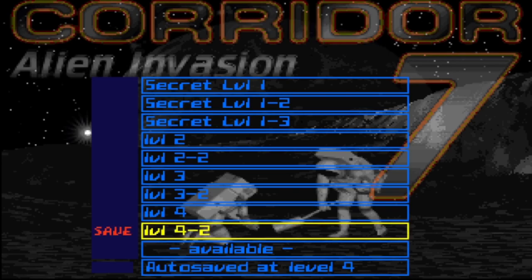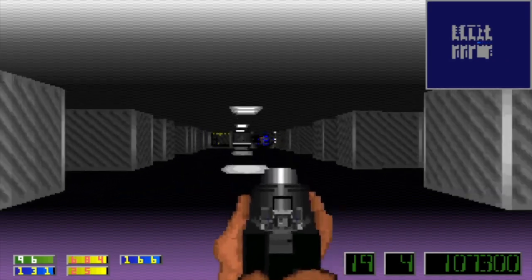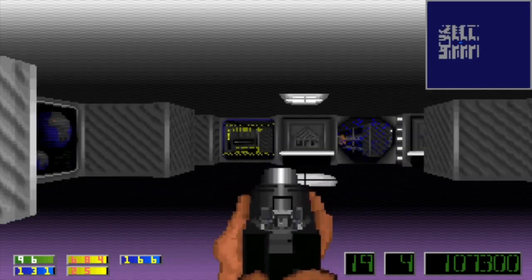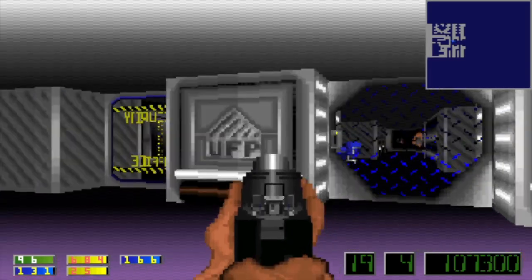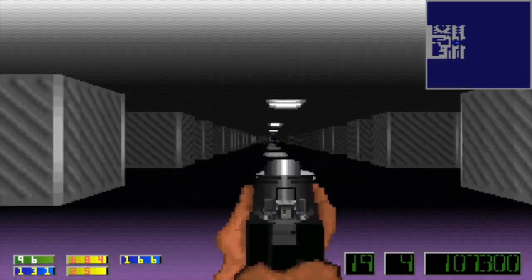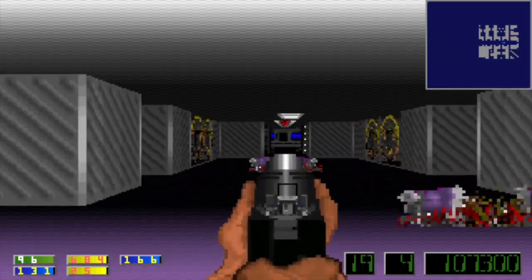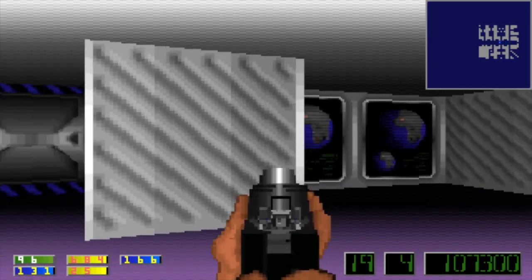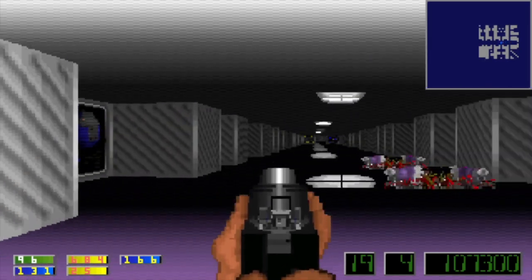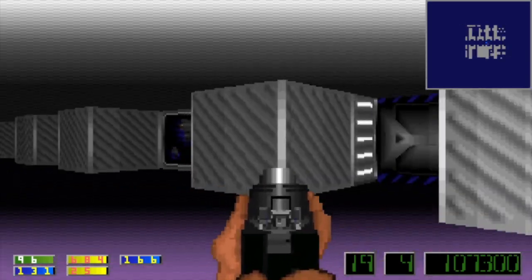Just for fun, I'm gonna try running forward here. Wow, okay. I thought there would be more enemies in the crevice spaces, but apparently not. It's on to the next — oh, that's why. The rest of them are blue.